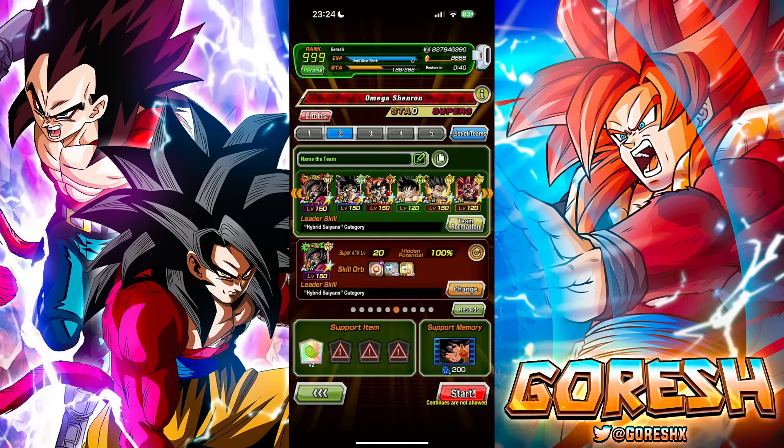We're gonna jump in with LR Super Saiyan 4 Goku's team, because he was sort of designed for this event in particular. On JP, Super Saiyan 4 Goku dropped, then Omega dropped, and then this event dropped at the same time — so obviously Super Saiyan 4 Goku is supposed to be able to dominate this.